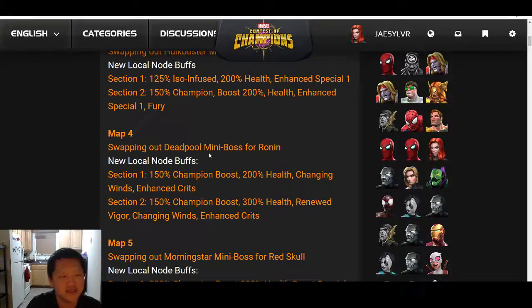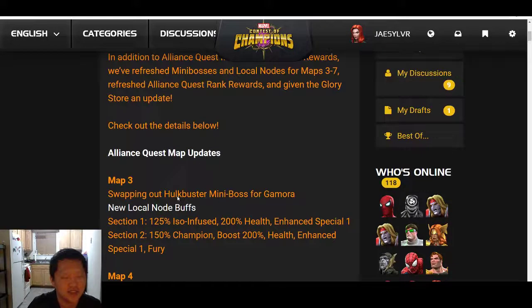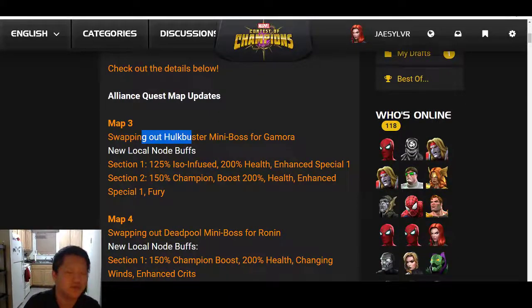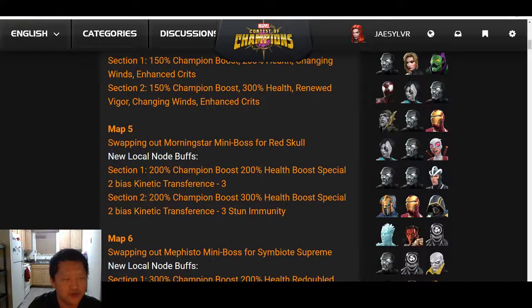I think these mini boss changes are mostly for the better. The Deadpool for Ronin swap I don't fully understand — Ronin was a fine mini boss, but it adds a little variety. I love the Hulkbuster for Gamora change because Gamora's Special 2 can be easily evaded, while Hulkbuster's Special 2 you kind of have to eat block damage. So for people pushing Map 3, that is roughly an easier boss, so long as you're properly baiting those specials.